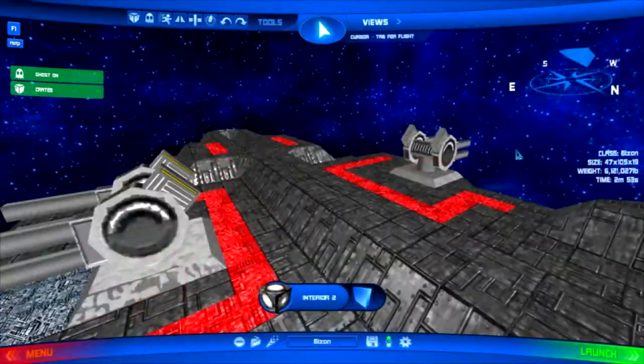Another thing we added was the info display. We had it before, but it was kind of limited — it had size-ish and some weight. But this is better, much better — it shows how much time you've been working on the ship.